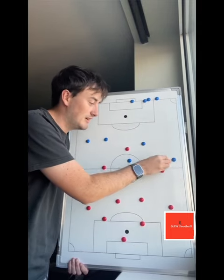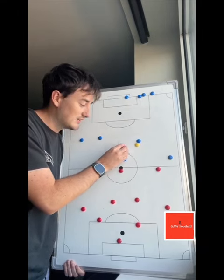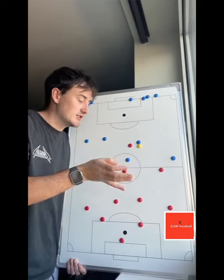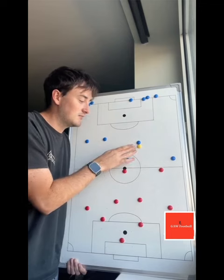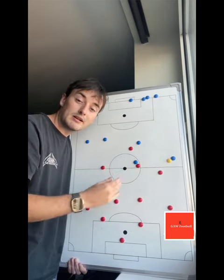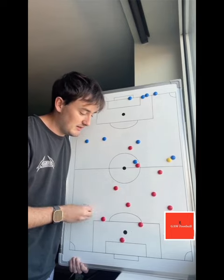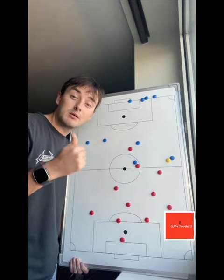For the out-of-possession side, it's very similar to other formations and quite easy to make work. If their center backs have the ball, your striker's job is just to force play in one direction — you don't want to press blindly. The striker forces it wide, the number 10 stops the ball into the middle, your double pivots do the same — one comes across, one drops slightly deeper to scan — and so can your wingers. It's very good for staying compact.